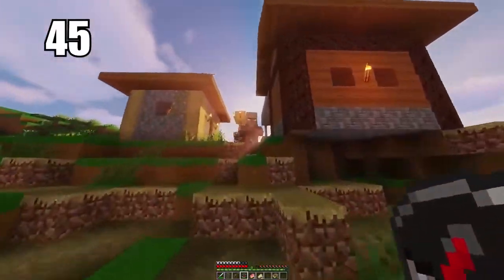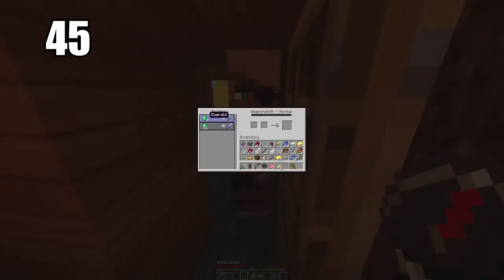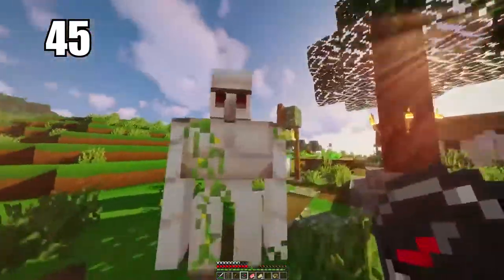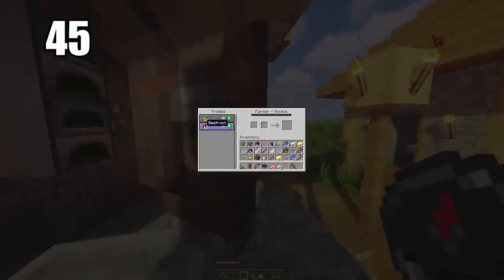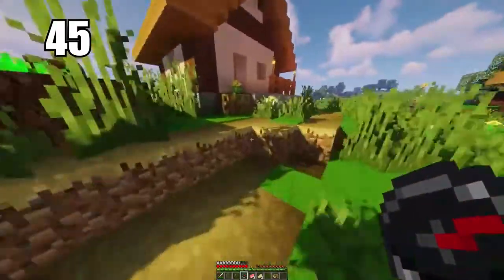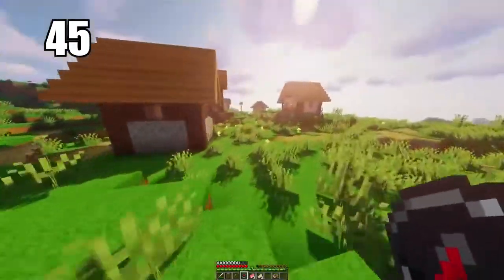Coal blocks are better for serious smelting than individual pieces of coal — the efficiency will count in that regard. Tip number 45 is trading simple items to villagers to get emeralds. I don't recommend mining as your primary source of emeralds since you're just not going to find too many. If you trade simple items like vegetables, you can get emeralds to begin with, then trade up with other villagers and eventually work your way up to getting diamonds.